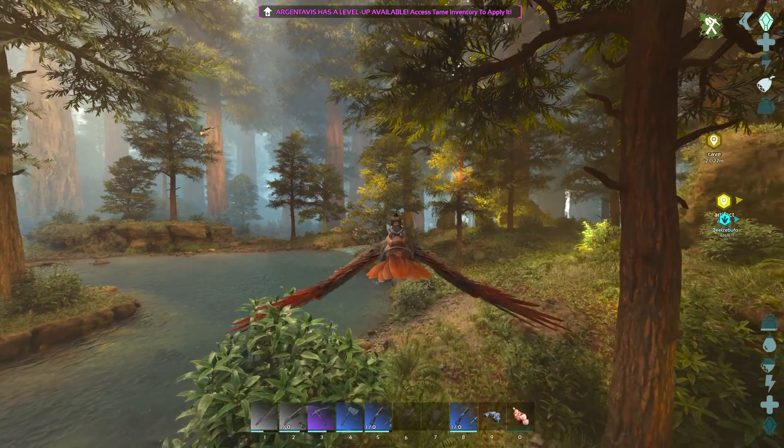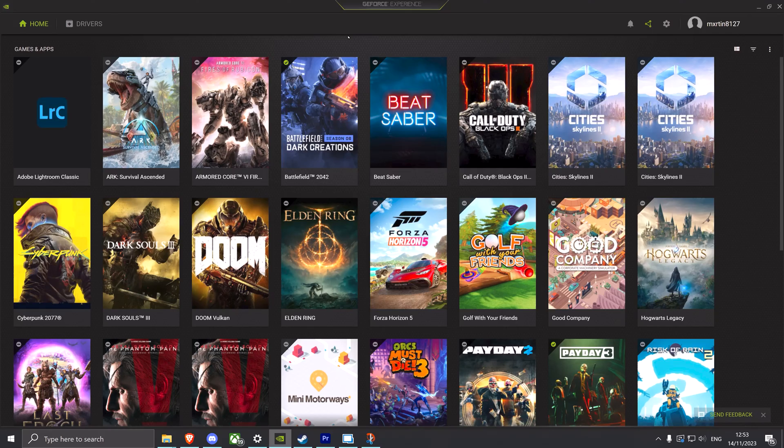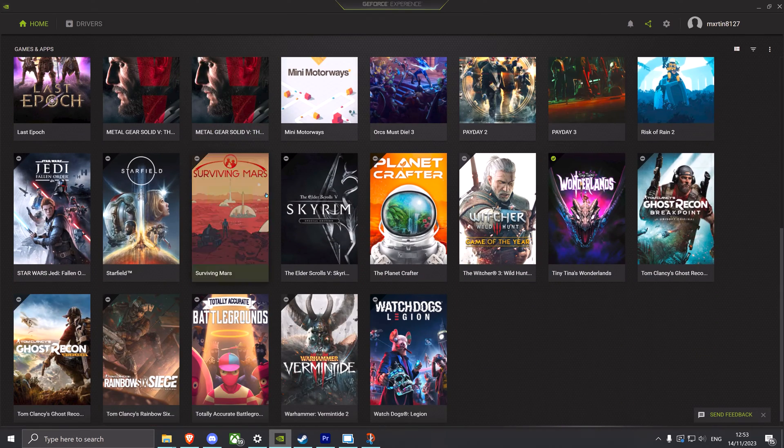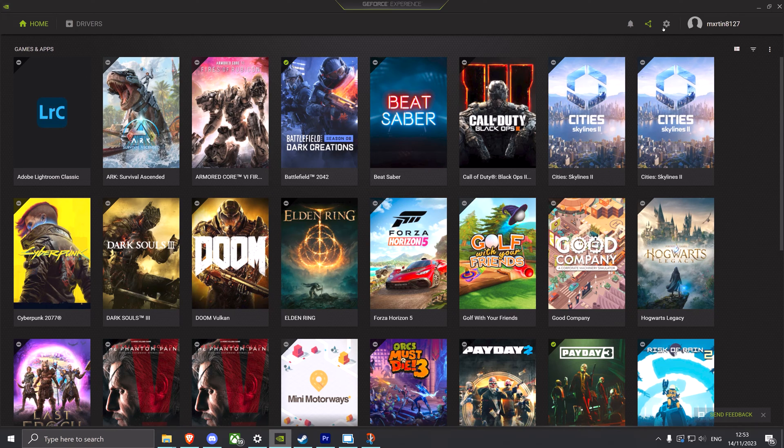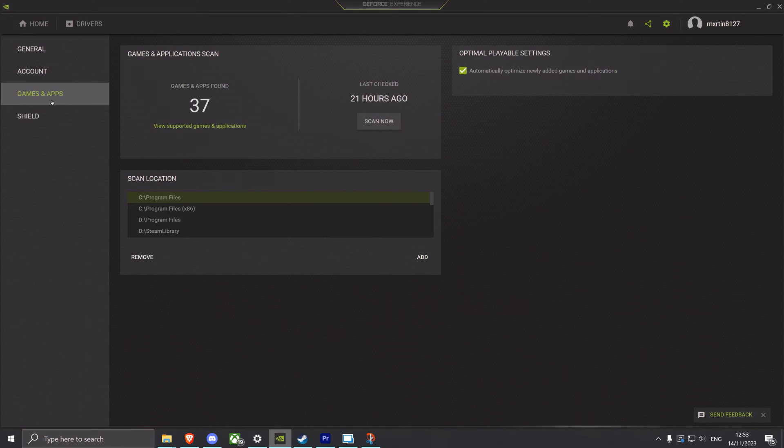So let me show you what I'm talking about. If you own a graphics card made by NVIDIA you're most likely familiar with this app here. It's called GeForce Experience and it's where you download new drivers and it's also the place where you can optimize your games for your graphics card. Starting out in this home tab right here, this is where you'll see all your currently installed games — at least all the games that GeForce Experience is able to see. If you don't see your game here just hit the settings tab up here and go to games and apps. Here you can add your game locations and then hit scan now, and then you should be able to see all your games.